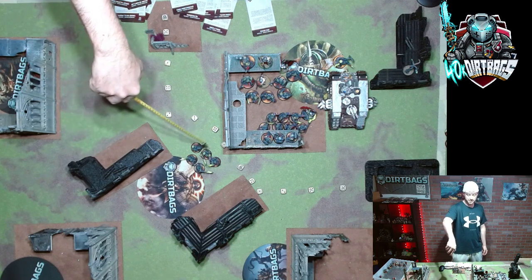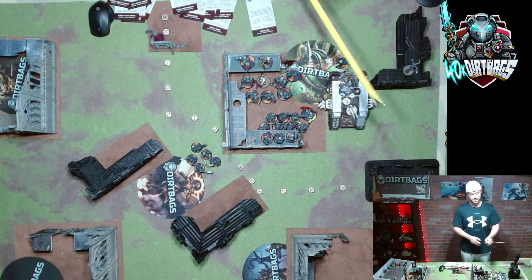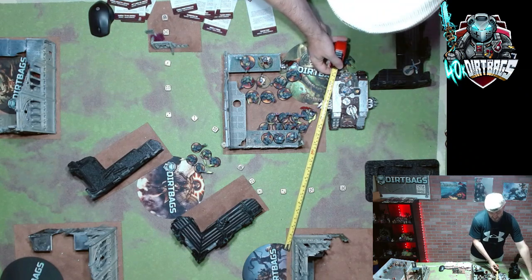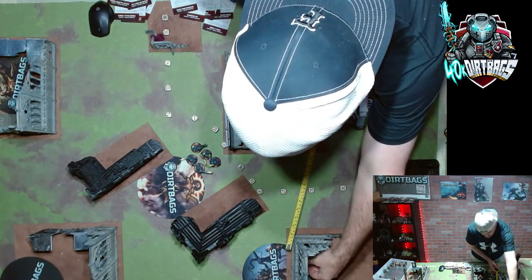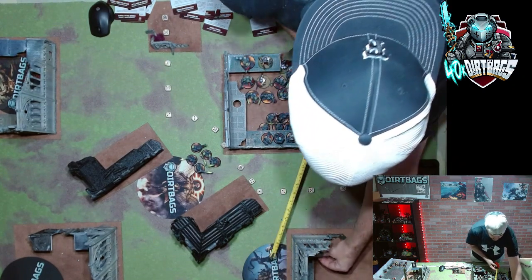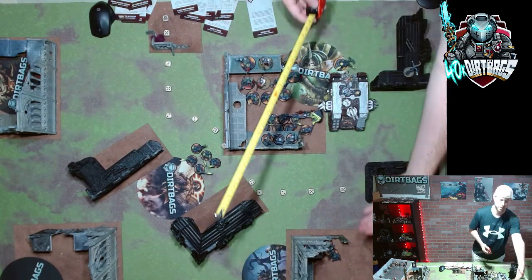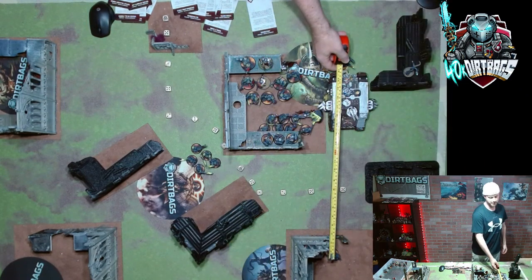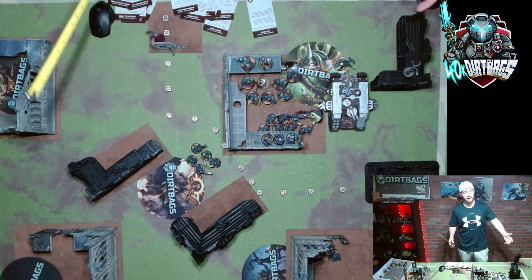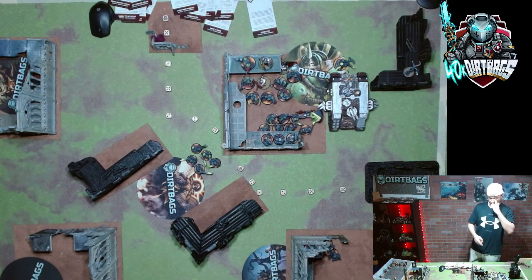The Strikes cleanse on that objective. The interceptors measured to hop out 15 inches and get at least one model on the far objective without needing to advance or spend a CP — they hop off three from the land raider and move 12-15 inches to get over there and also cleanse. So that's Cleanse twice and Aerial Denial — everything else waits until turn two.